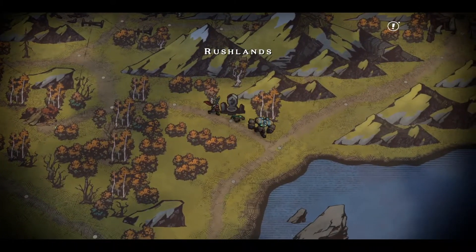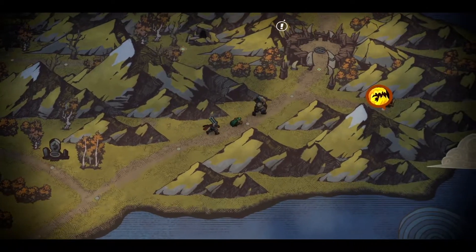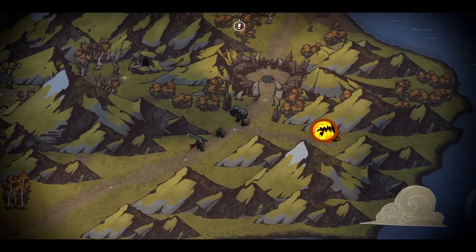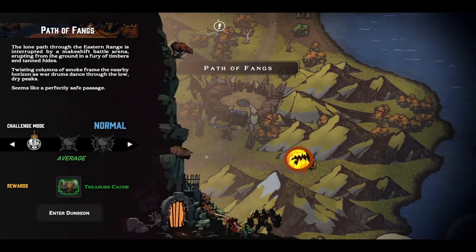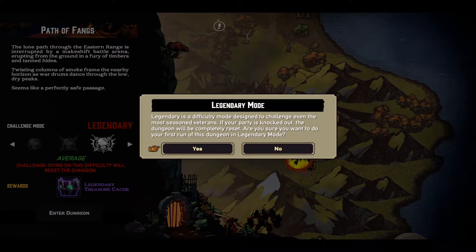Trial by Combat is a story or progression based achievement and is also a secret or hidden achievement. There's one just like this for each of the eight dungeons. The easiest way to get these achievements is to beat the dungeon on the easiest difficulty as you naturally progress, or you can grind a bit to get over leveled and then play on any difficulty as the challenge modes will be easy at that point.